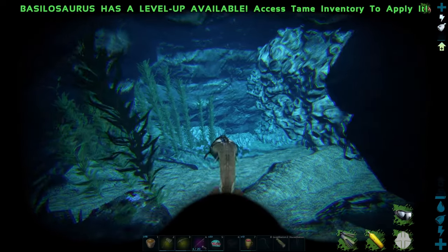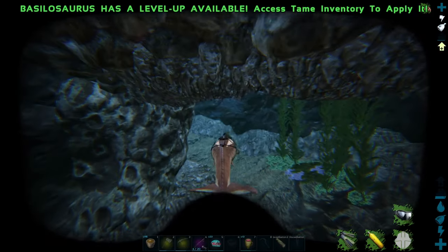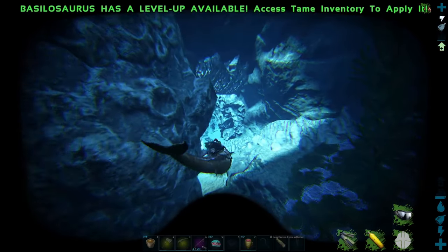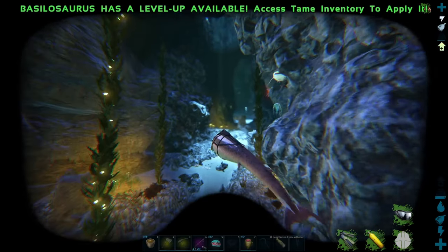The strategy is basically we're going to kite around the enemies - all the sharks and dunkleos that aggro to you, the alpha sharks - and we're just going to run away, hop off, grab the drop, get back on, and keep running. It's pretty normal to do this with an ichthy, but ichthys can get stunned by jellyfish and electrophorus, and it's honestly really stressful.